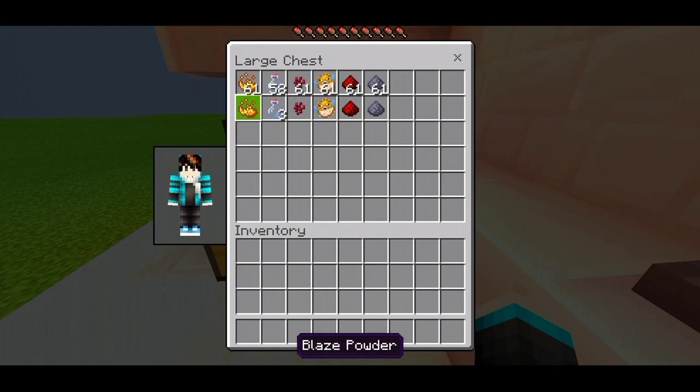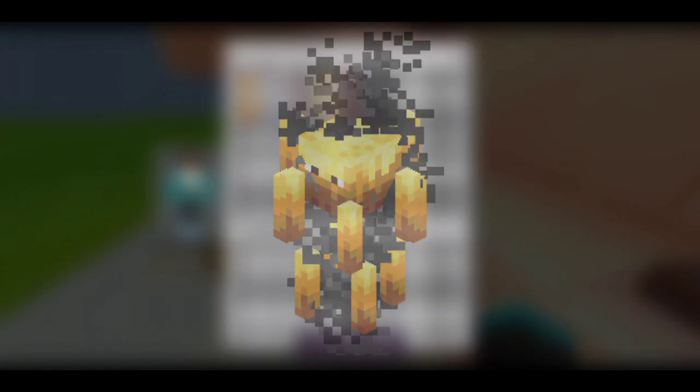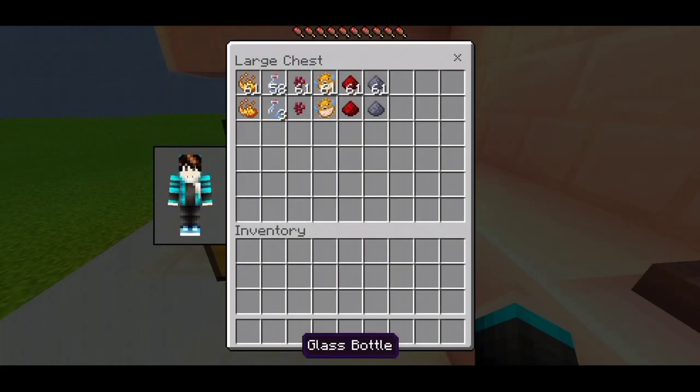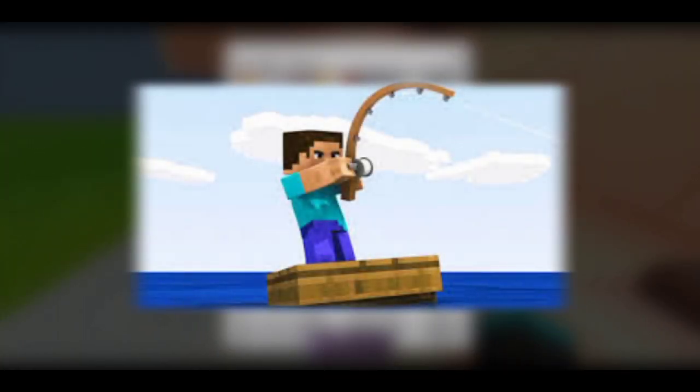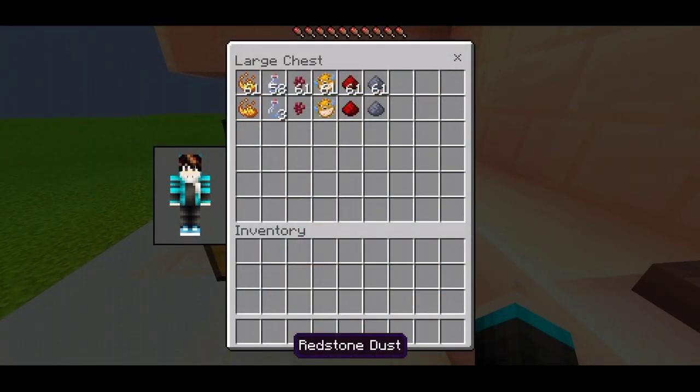Here are the materials: first, blaze powder, which you get by killing a blaze; second, glass bottle; third, nether wart, which you will find in a nether fortress; fourth, puffer fish, which you can get while fishing; fifth, redstone; and sixth, gunpowder.